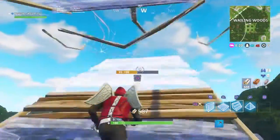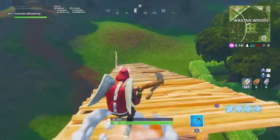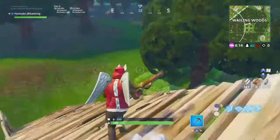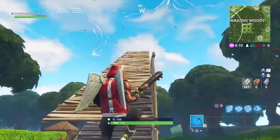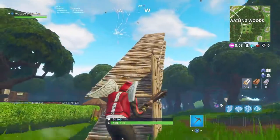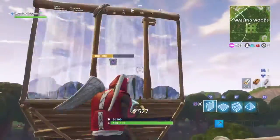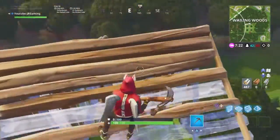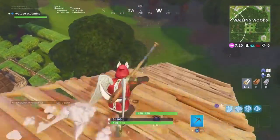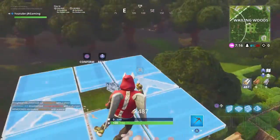What I'm doing here is trying to prevent myself from getting shot from above. It's another way of getting the high ground at a safer rate than usual. You put a wall here and you ramp at them again to get the high ground. If you've lost your tube, there's another way to get it back.